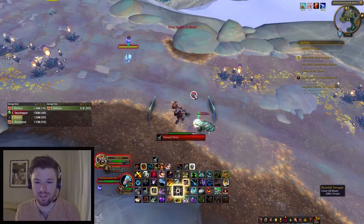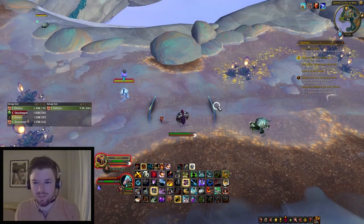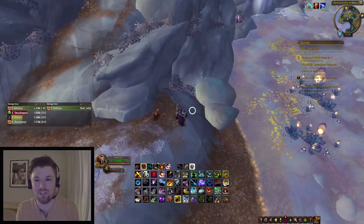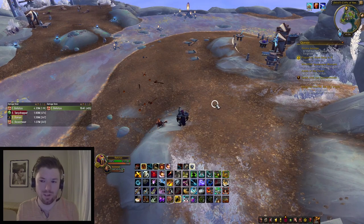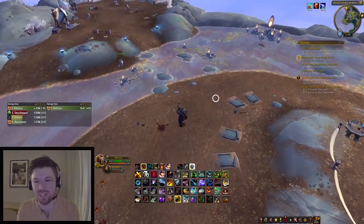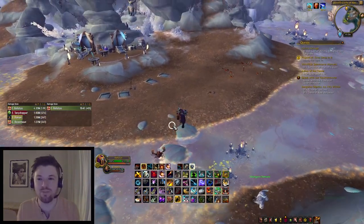I can see my focus target is casting a heal and quickly interrupt. Or I can scatter shot my focus target if needed. If you're trying to push yourself up — maybe your goal is Gladiator or higher — I would suggest creating targeting keybinds: target arena 1, target arena 2, target arena 3, and also focus target arena 1, focus target arena 2, focus target arena 3. Obviously if your goal is just to get 1800 or just to have fun, you don't necessarily need to do all these things. These are for players really trying to push themselves to become better PVP players.